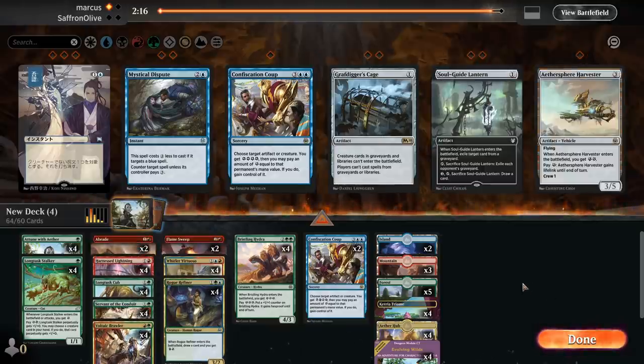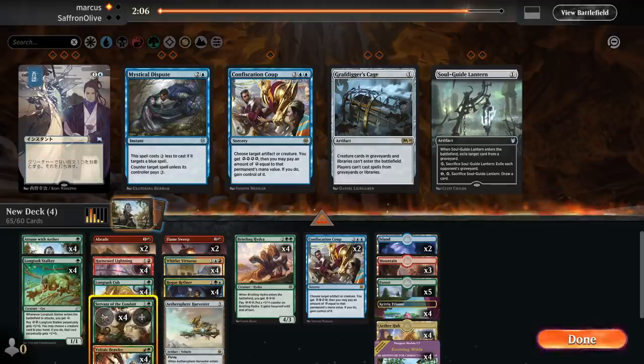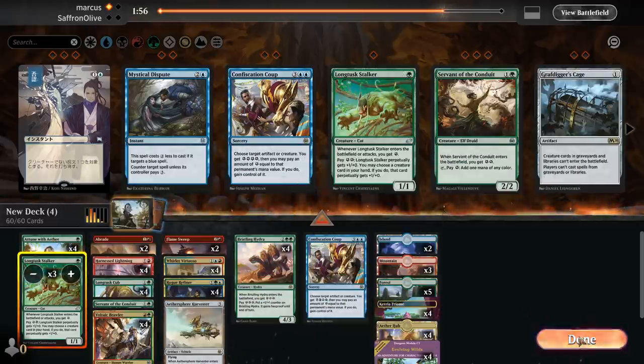Abrades and Flame Sweeps in, probably Aethersphere Harvester in, going down a Stone, couple Servant of the Conduits, Confiscation Coup, and one Stalker. Opponent just has so many X/1s they can block with.